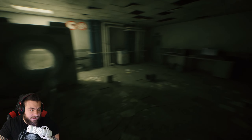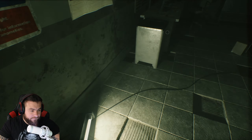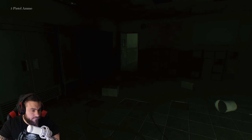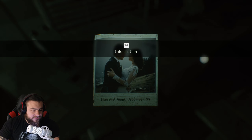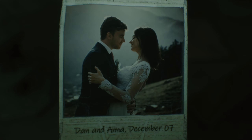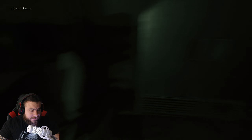I think we should check this room first. There's a light over here. There's nothing over here. The lights have been our friends so far. More ammo. Tap information. Dan and Anna. December 7th. I guess they put that there to kind of double up in case you missed it, but god damn. Anna, Dan, you did a good job. W in chat for Dan.